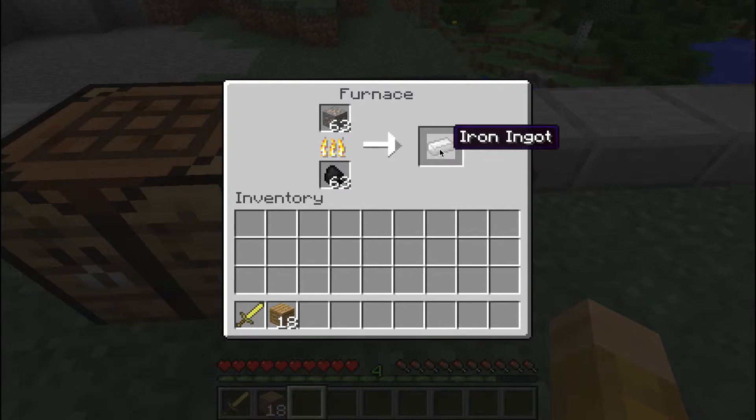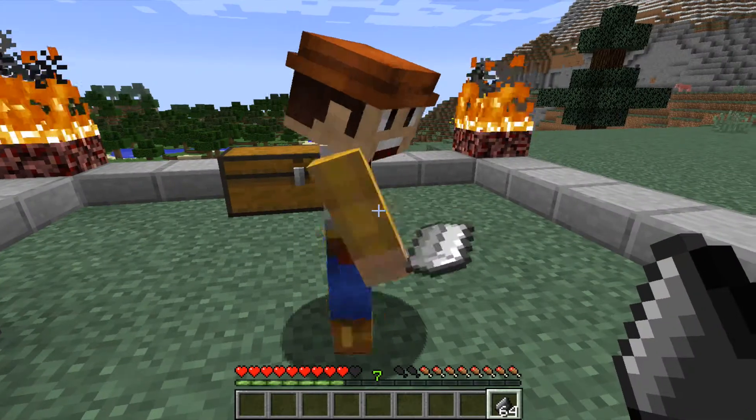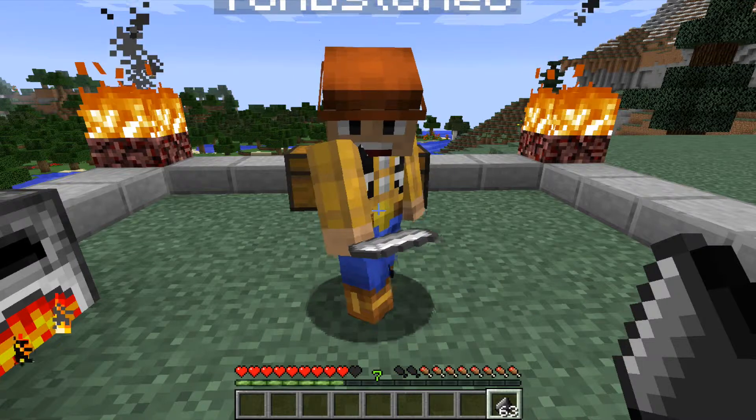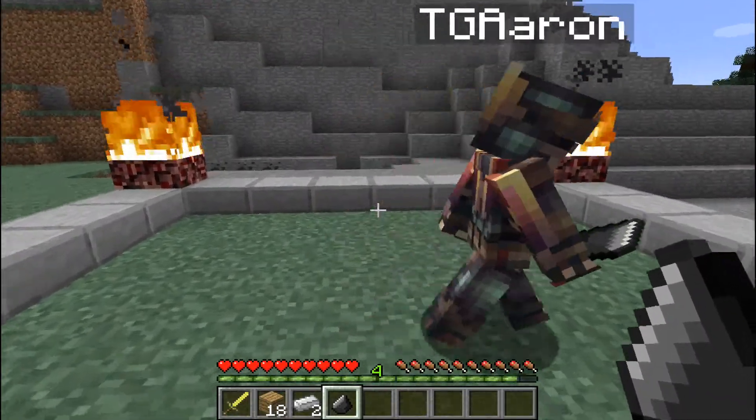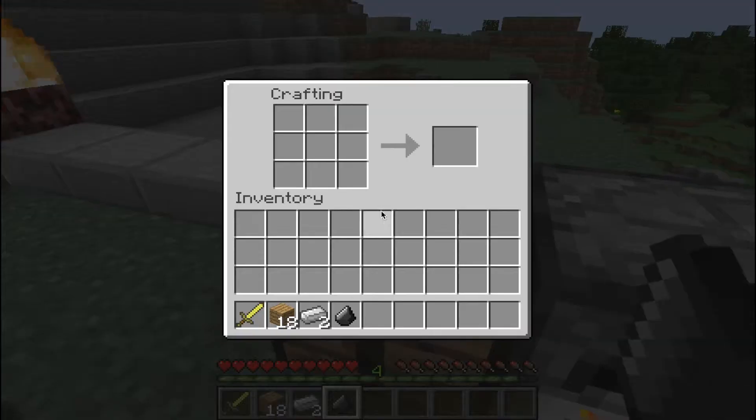I've grabbed some flint, which you can find in gravel — just dig through a bit of gravel and it usually falls out randomly. It's fairly common, so you shouldn't have to dig too much.